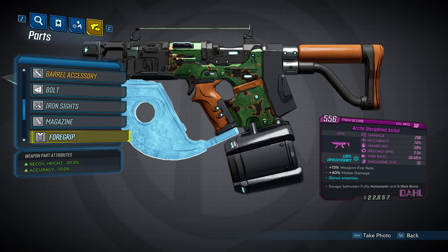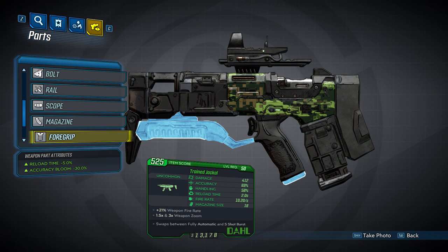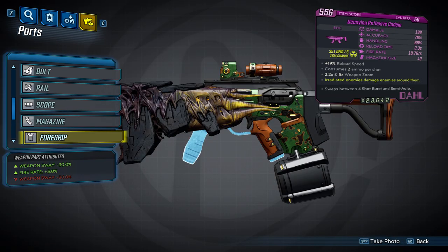That's it for the grips. Now we'll take a look at the five foregrips. The first will decrease recoil height by 30% and apply an accuracy bonus of 10%. The second will also decrease recoil height by 30% but will provide 5% additional damage. The third foregrip will decrease reload time by 5% and decrease accuracy bloom by 30%. The fourth foregrip gives two instances of negative 30% weapon sway, plus a critical damage increase of 10%. The last foregrip has the same weapon sway effect but with a 5% fire rate bonus instead of the critical damage bonus.